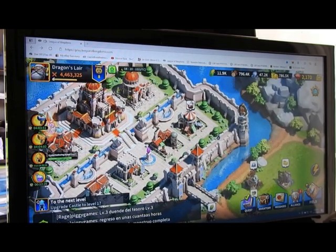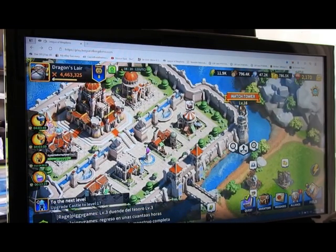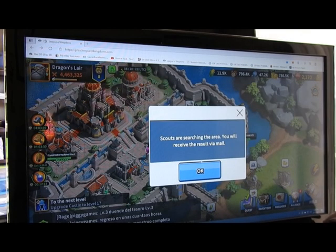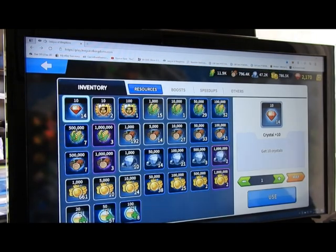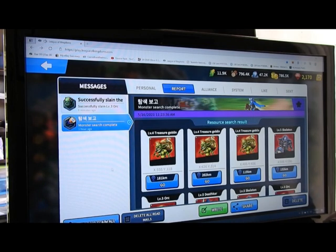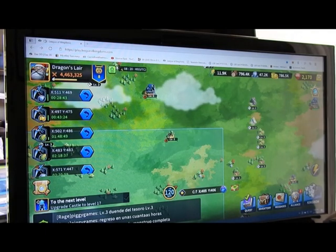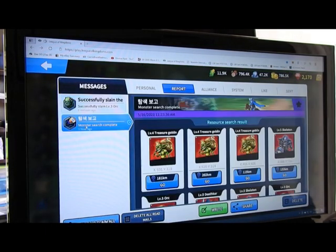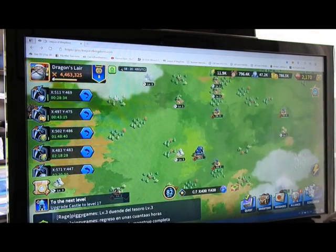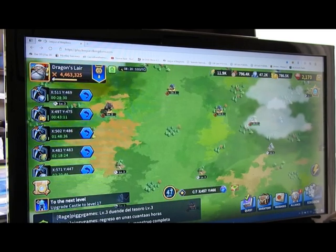One thing to keep up on — and you can do it for resources or either reason — I try to constantly have the monster search going just because you get those treasure goblins. If you're high enough, take out the level 5 guys too. I actually just had one fire, so there were 3 treasure goblins. I think I killed all 3 of them — yeah, those are the ones I took out, so I got all 3.